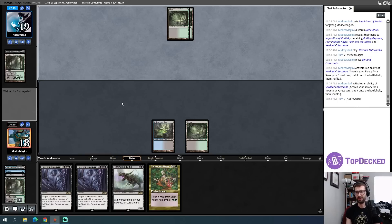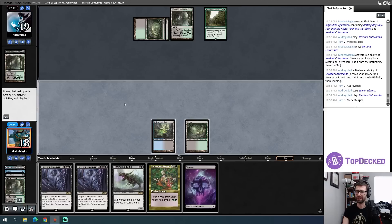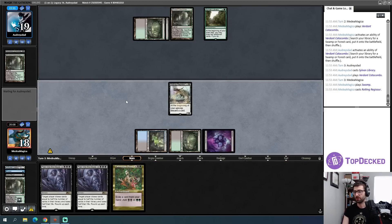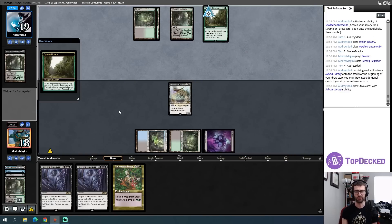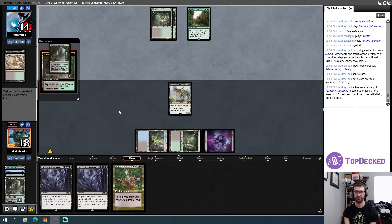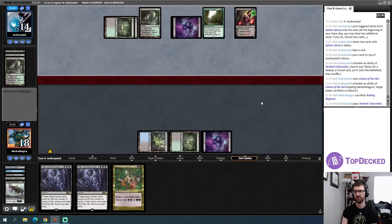Turn three is where a lot of scary things can start coming in versus these mono-black decks. Come on land for Regisaur — Regisaur! Getting this in play makes Sylvan Library significantly worse, but opponent could have a Liliana or Smallpox to take care of this. It is a Liliana! Goodbye Regisaur. And opponent makes another land drop too.